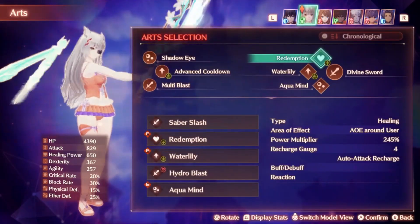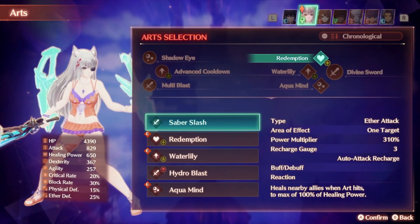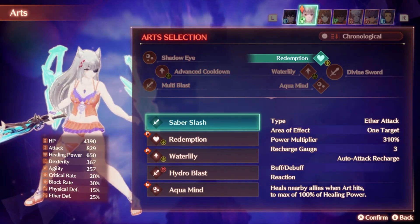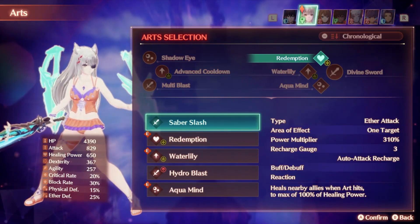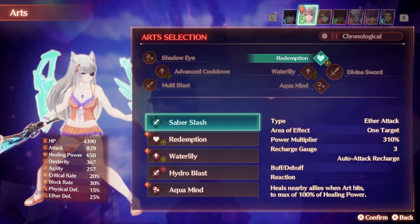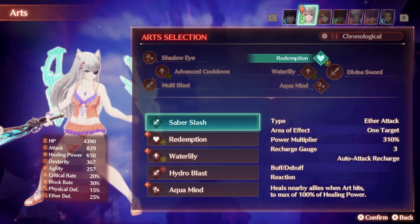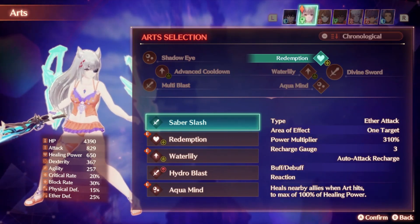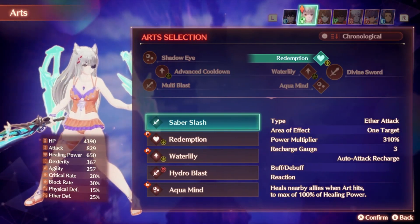For arts, this class has a variety of decently useful arts that could be used depending on the situation. We first have Saber Slash, which will heal nearby allies when the art hits to a maximum of 100% of healing power. This is a pretty nice general healing art that can do a decent amount of healing — probably around 1,000 with all the healing boosts I currently have. It has a recharge gauge of 3, so it can be up very, very often, especially since you get recharge gauge from canceling other arts. Pretty useful for a bunch of extra burst healing to keep your characters alive without any kind of issue.